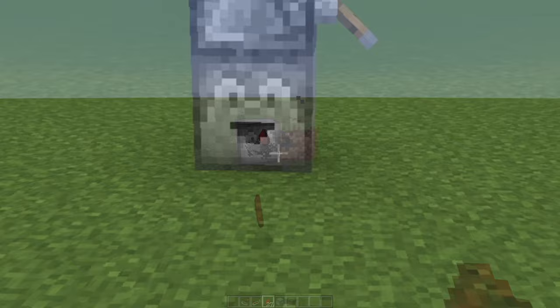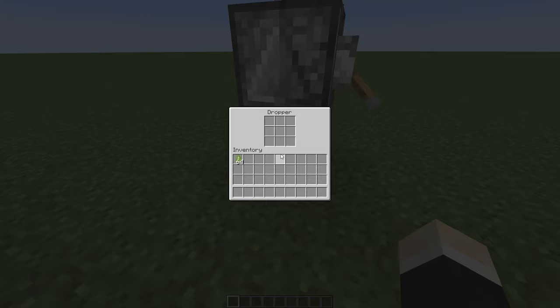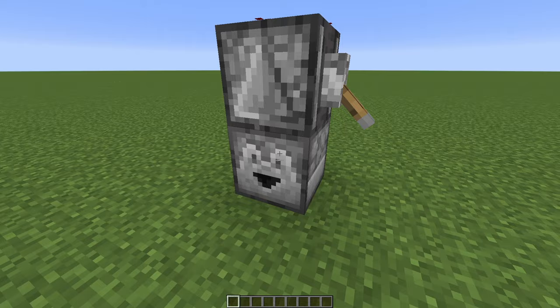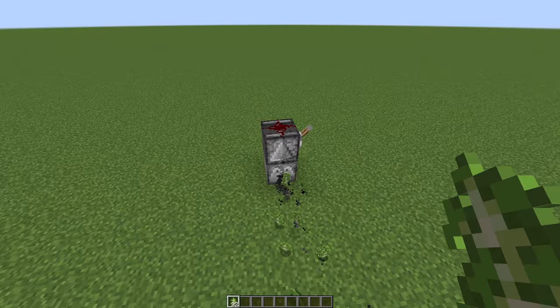Now the second dropper clock, which is also the simplest design, as you can see. Just an observer, redstone dust, and a lever — so this would be a manual one. You have to turn it on for it to start working, no comparators in this design. Place items inside, click the lever, and it starts shooting quite quickly. This is the design — a super simple dropper clock.